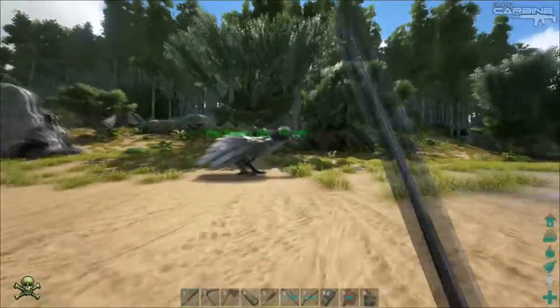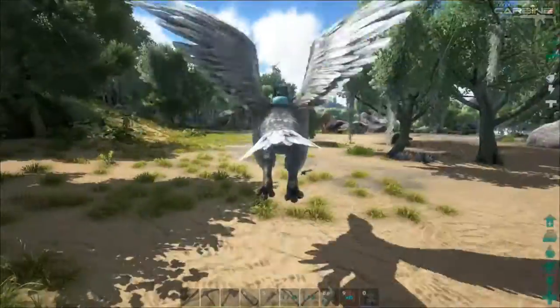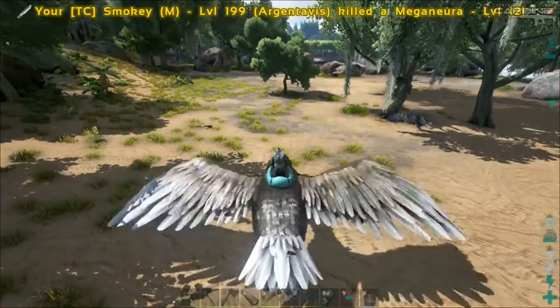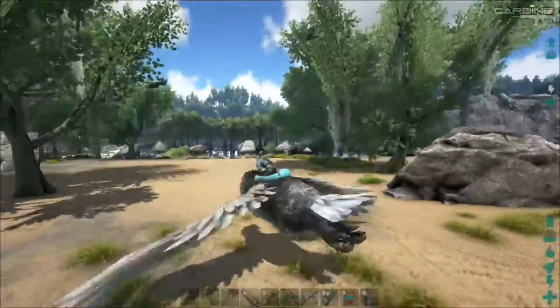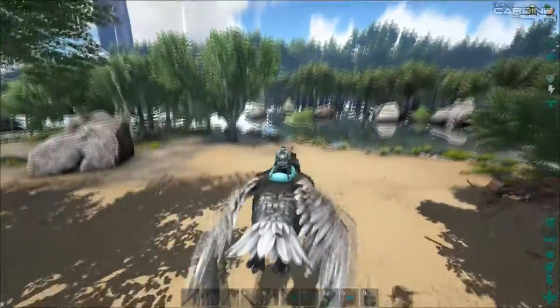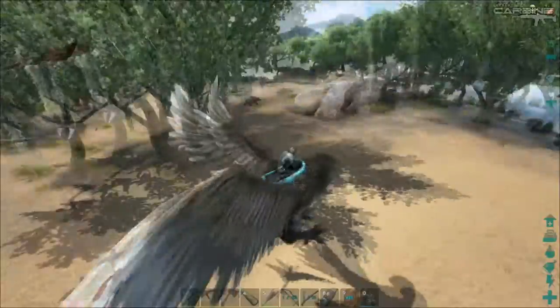This brings me to my next point. When your Argentavis is getting attacked by them, get on and don't move — just sit there and attack. If you're already in the air and you're flying, just hold X to stop, and just attack.